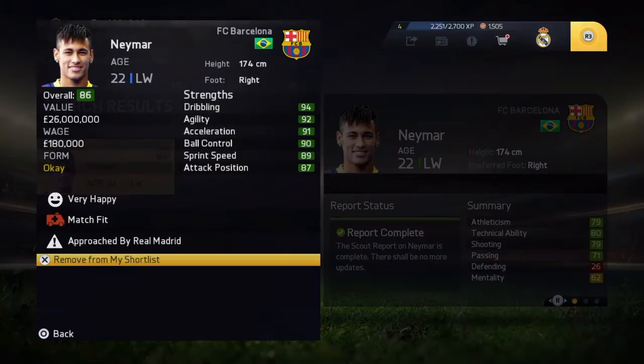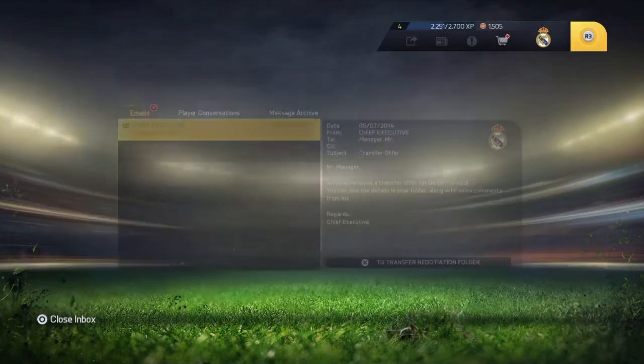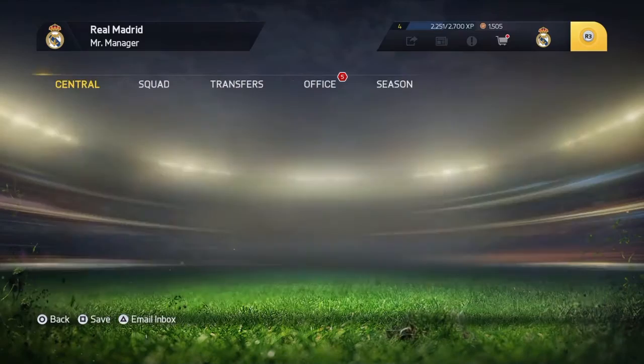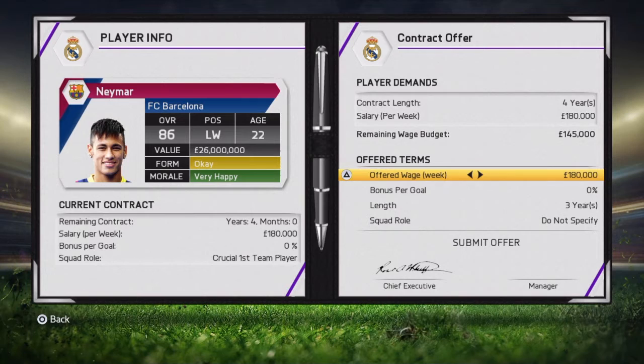After submitting the offer, go to the calendar and simulate the days until they accept the offer. Just keep simulating until he accepts. There we go — it says transfer offer accepted.